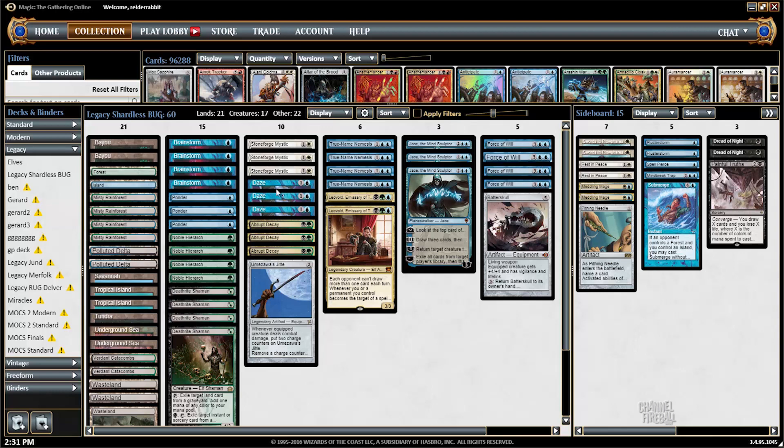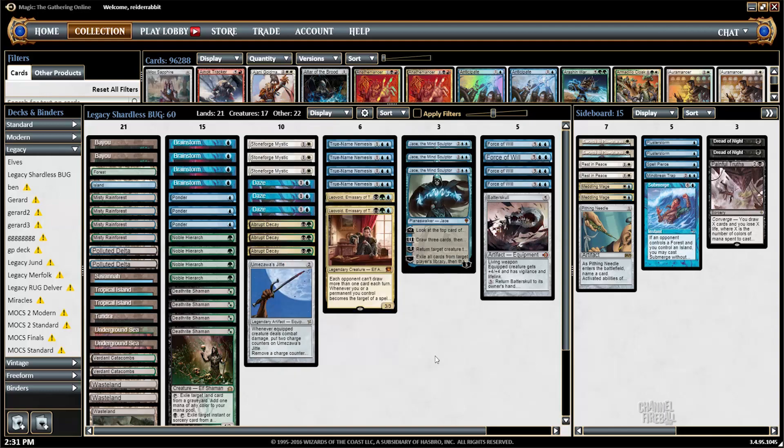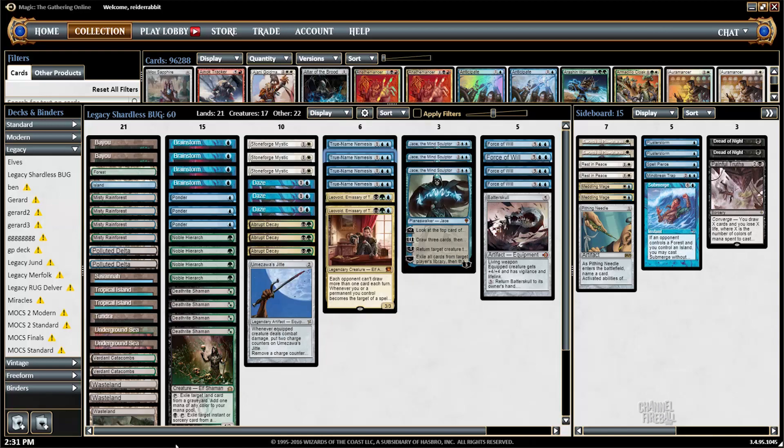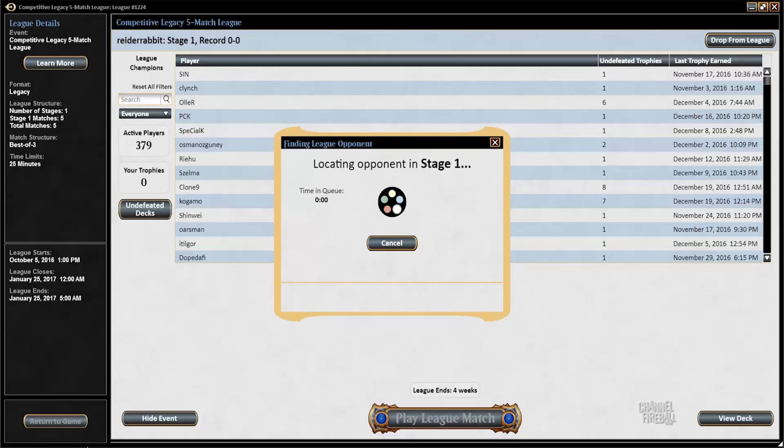However, I do have Force of Will, and I'm hoping that Leovold, Emissary of Trest, and some cards off the sideboard can pull their weight and give me a little extra edge in combo matchups. The main reason to play this deck is just exploiting a lot of the fair decks' vulnerability to a card like True Name Nemesis. So that's the deck — that's what I'm trying out for today. Without further ado, let's join the league.